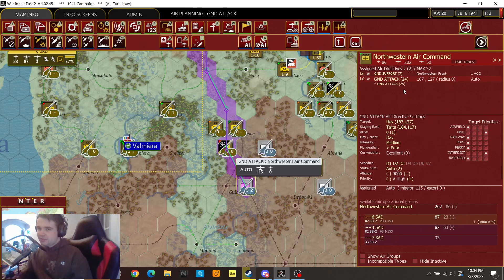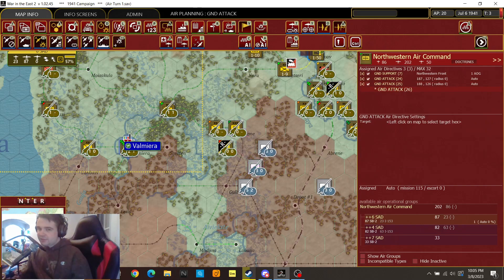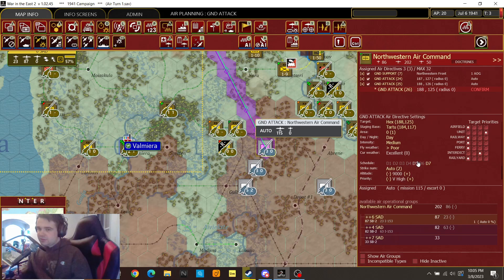Confirm. And then for the next three days we will do another ground attack on this hex. Target priorities: interdict — make sure that's nice and high. Confirm. Then we'll do another ground attack on this guy on just day six and seven, and again interdict on high.